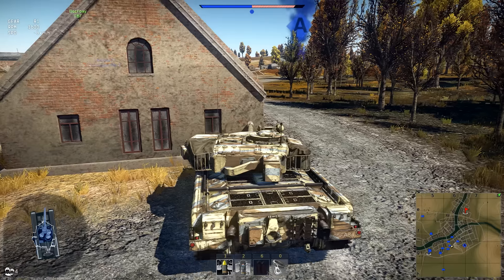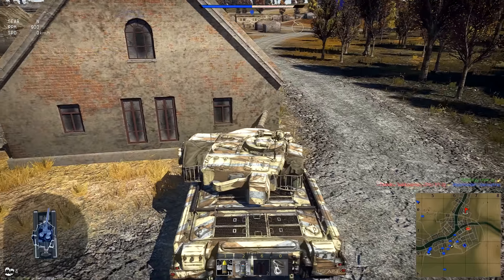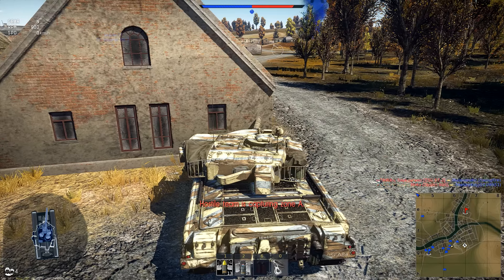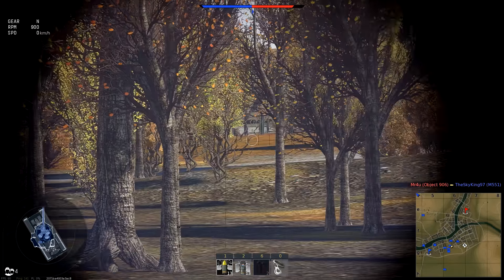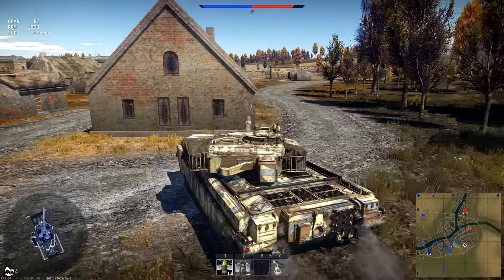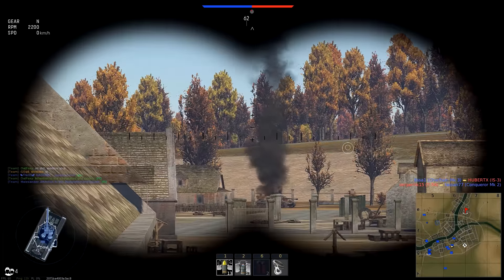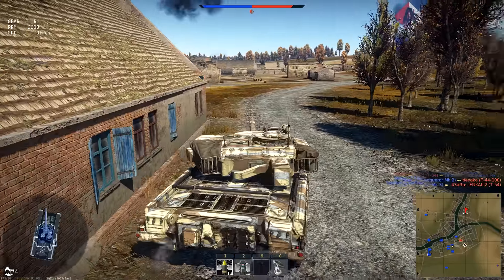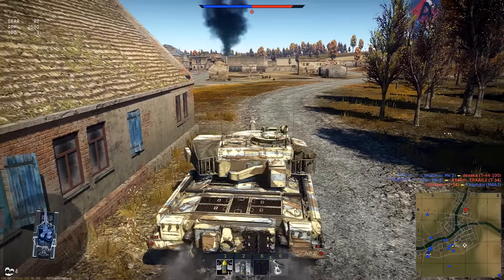The way HESH works is the head of the round is soft and pliable. When it hits a surface, it molds to the shape of whatever it hits due to the kinetic energy, so it technically always hits at a 90-degree angle — that's why it's so effective. From there it makes the inside of the armor crack and splinter, causing spall. The spalled pieces of armor break off the inside of the tank and carry the kinetic energy forward, smashing crew and destroying components inside the vehicle. If you pen with HESH you're rarely not going to kill the vehicle.